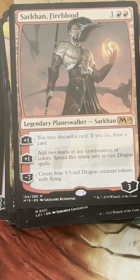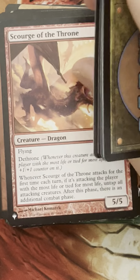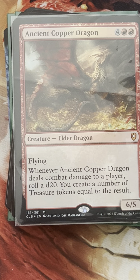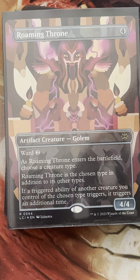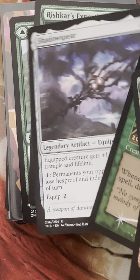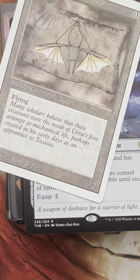Sarkhan could be good. Some extra combat steps from Aggravated Assault. Scourge of the Throne for more combat steps and Tyrant's Familiar. One of the big payoff cards is Ancient Copper Dragon. Roaming Throne seems to fit this deck very well with Mariah — it'll tap for mana too, so we get extra value. Turn into a Symbiosis seems fine. Some more card advantage with Rishkar's Expertise. I feel like we're going to be playing some low-cost artifacts. Doors of Durin is very good for this deck.